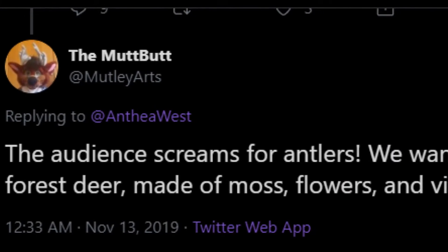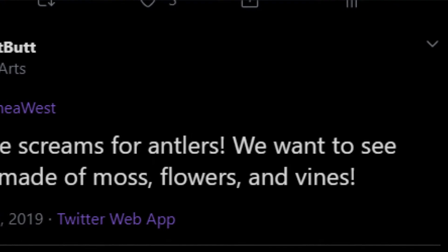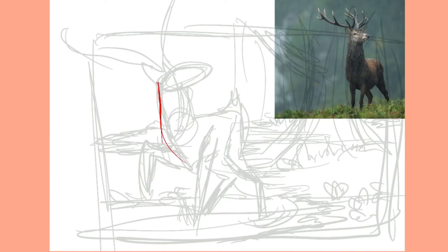Someone who knows me quite well when it comes to what I like to draw asked for a drawing of a forest deer made of moss, flowers and vines, and that's just pretty much right up my alley. So I start up by writing out what the prompt is, then I find some reference — I'm drawing a deer so I have a reference of a deer — and I quickly sketch out a little thumbnail of what I want to do, which is a mossy deer standing at the edge of a lake.